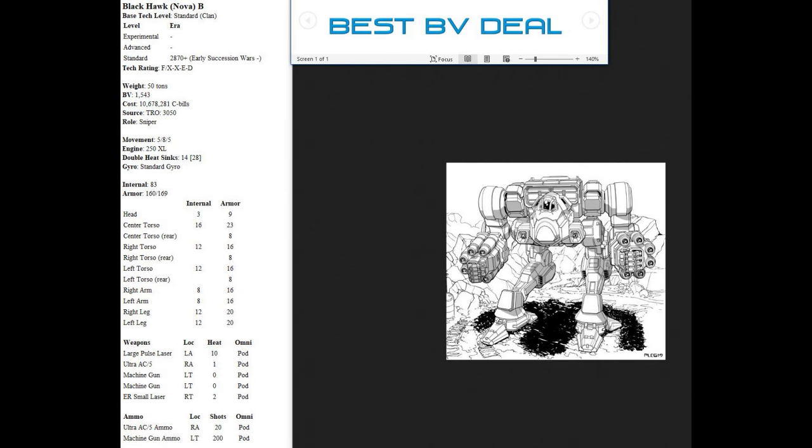The best deal for battle value with the Blackhawk is the Nova B — and honestly it's not that great. It has a large pulse laser, which is awesome — best weapon in the game — and an Ultra AC/5, which is fine but not very impressive. It's got some short-range stuff; the ER small lasers do as much damage as the Ultra AC/5 half the time. But the fact that it packs a large pulse laser and isn't too expensive in battle value makes it a pretty playable mech.